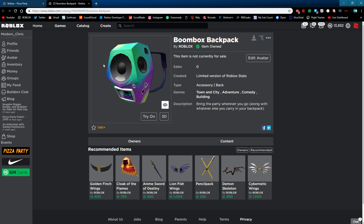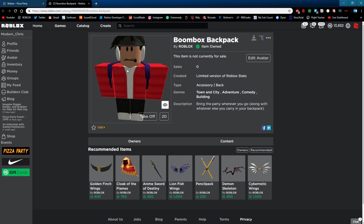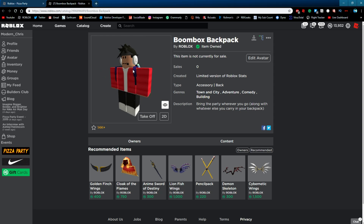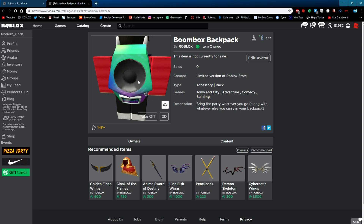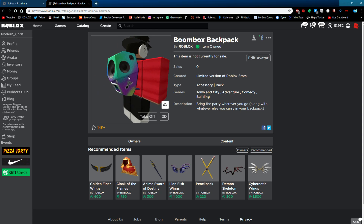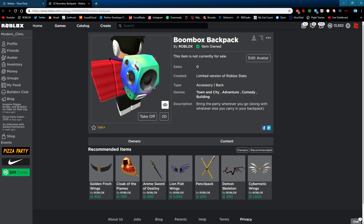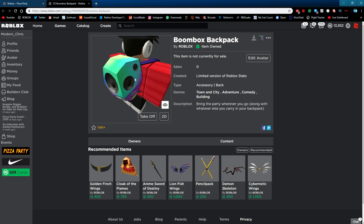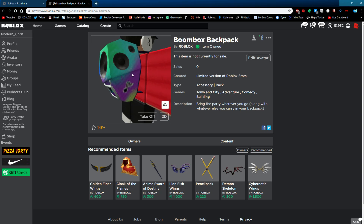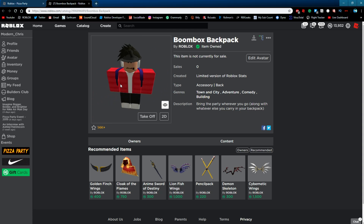The last event item we're rating is the boombox backpack. I kind of like this, but it just doesn't really go well with my outfit — it might with yours though. The front makes it look a little weird, but then you look at the back and it looks pretty cool — you've got a big boombox on your back. You can imagine blasting music in Roblox games with this, even though you can't actually play music on it. It does look really nice and there's a lot of detail in it, with a little 3D effect going on.